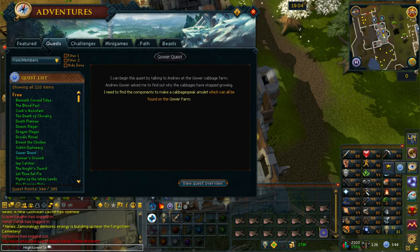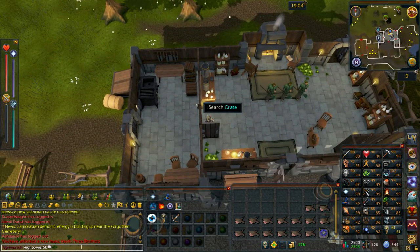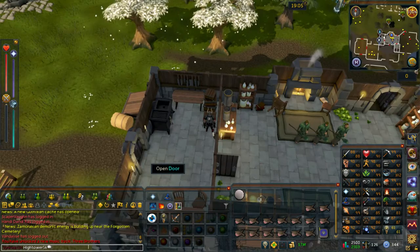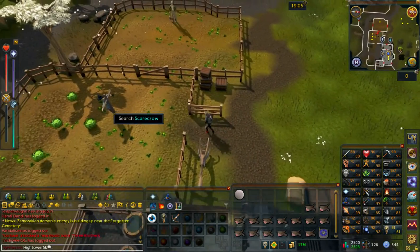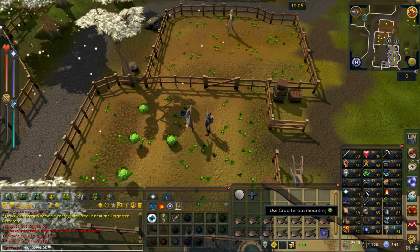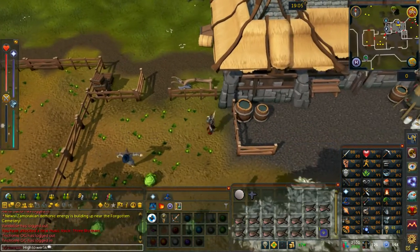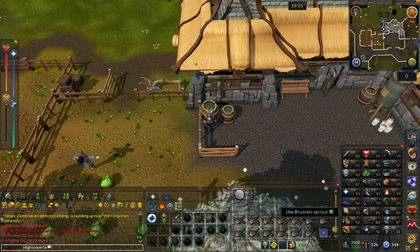That will be the quest now started. You then want to go through the room to the west, and then there should be a crate in the north eastern corner. Go ahead and search this and you should find yourself a pure essence. You then want to leave the building through the western door, and then just beside you in the field to the southwest there should be a scarecrow which you want to go ahead and search. From this you will find another object. Just beside you to the east at the other side of the fence there should be a water barrel which you want to go ahead and search. From this you'll find a brussels sprout.